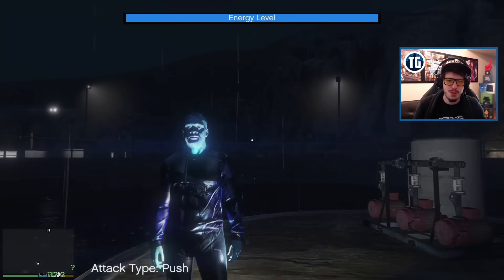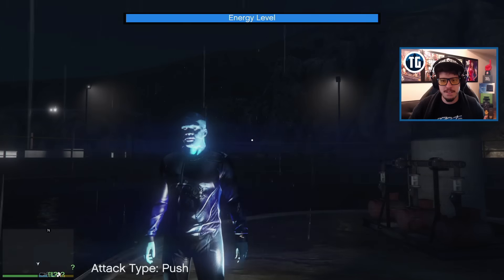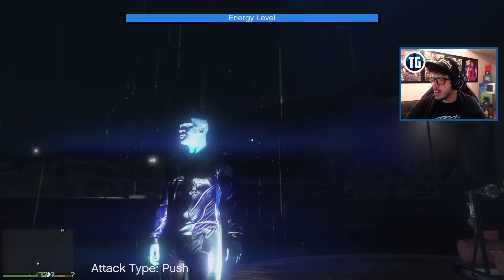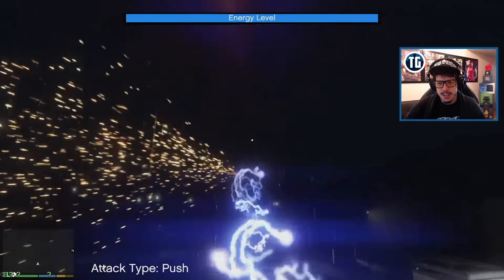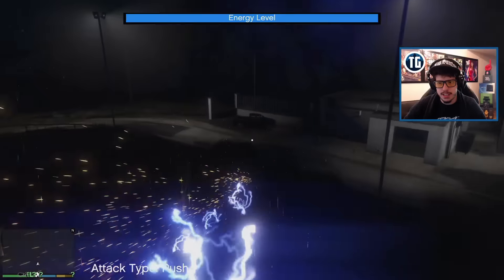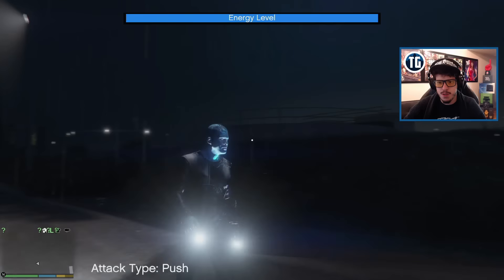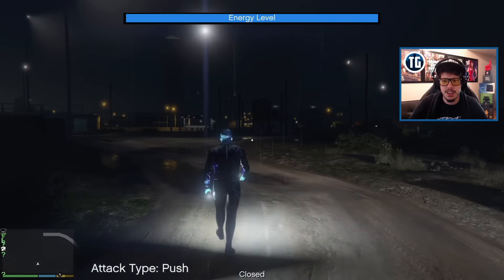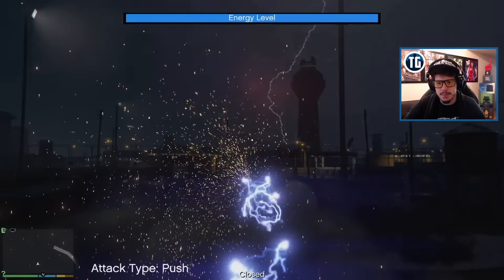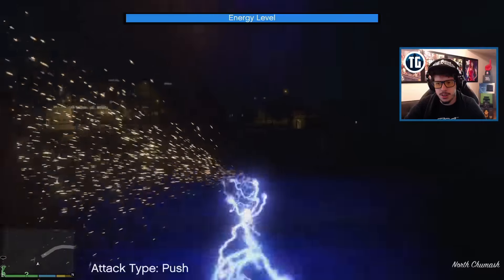This guy has a couple of different abilities - we're going to run through them and try them out, just some destruction to really get a feel for Electric Man. First, I want to show you his quick travel mode. See that? He turns into a literal beam of light and can move about. He phases into nothingness and can move about the map. I'll put on god mode just in case. We're just sparks over here - nobody should notice us.